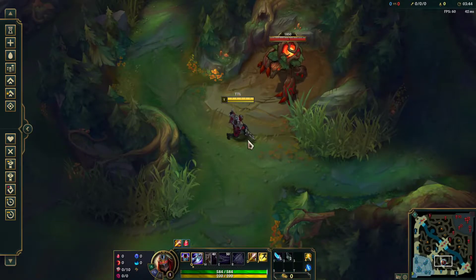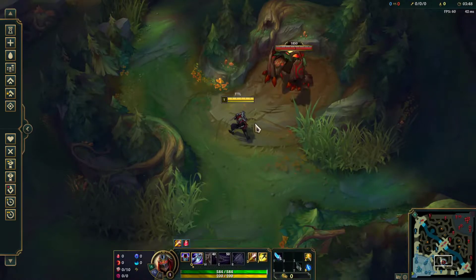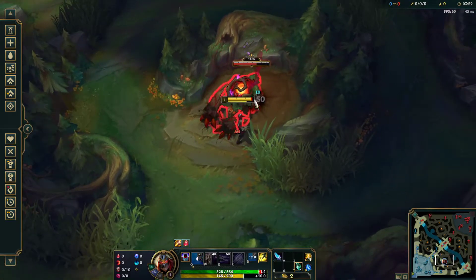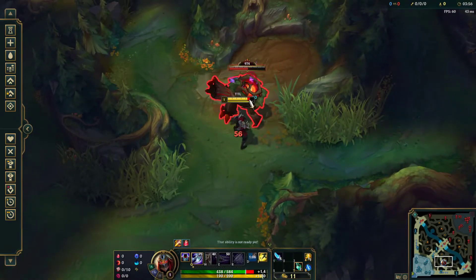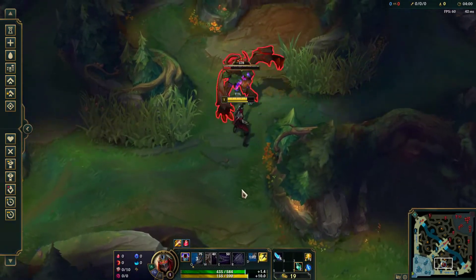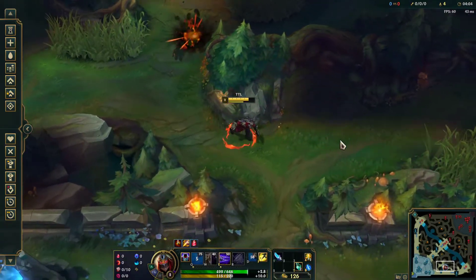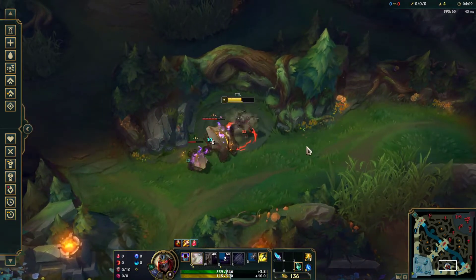Hey everyone, TTL here once again with another jungle clear video. In today's video I'm going to be going over Zed's jungle clear. I'm going to smite the red buff to act as if I had gotten a leash and I'm just going to start with Q. You can start with either Q or E, and one thing to note about Zed in the recent changes is that he does double damage when an enemy is below half HP.